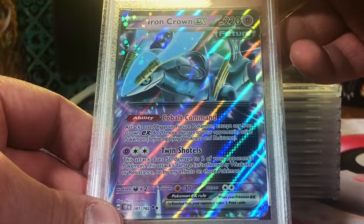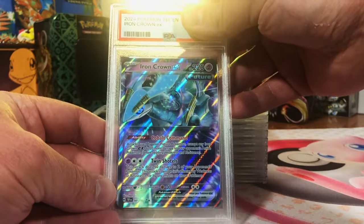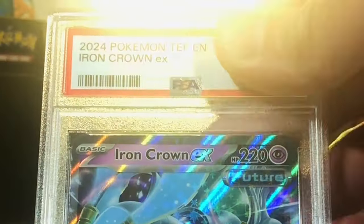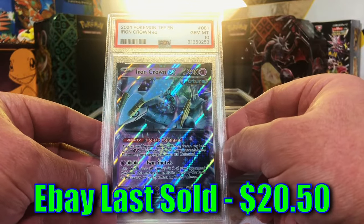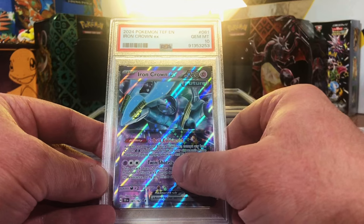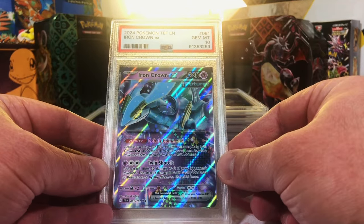The Iron Crown EX, the regular one we got here. This has got to be our first Gem Mint 10. Gem Mint 10! Yes! There we go. First Gem Mint 10, and it's Iron Crown. First Gem Mint 10 of the reveal.